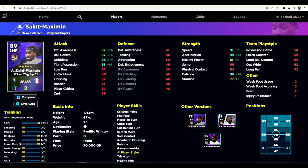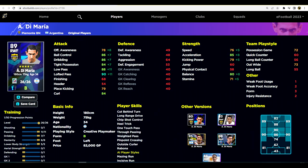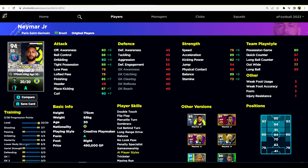For an example of number one, our pure pace dribbler is Saint-Maximin - 99 acceleration, 96 dribbling - absolutely a beast, relying entirely on his pace. We've got De Maria as our crossing winger; he can play anywhere: right mid, left mid, AMF, left wing, right wing, and he's going to be crossing the ball in very technically.